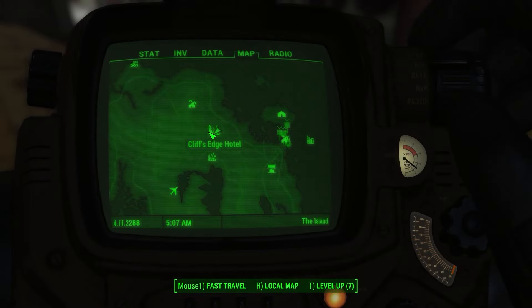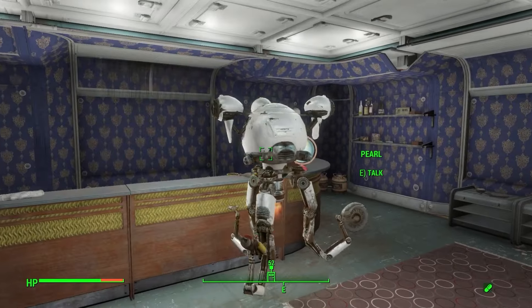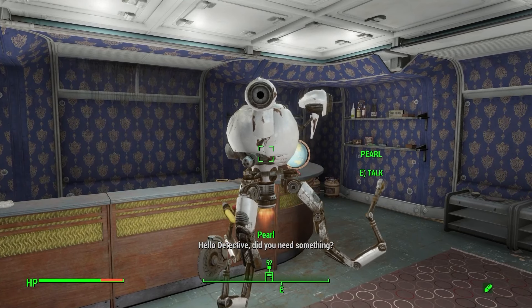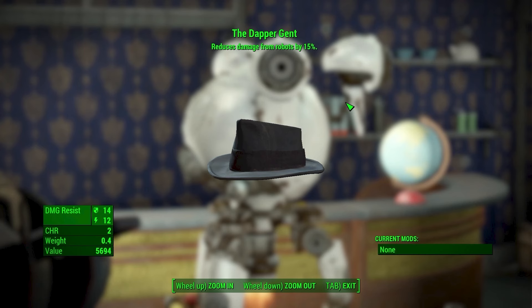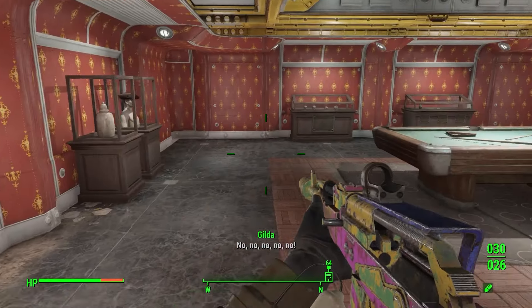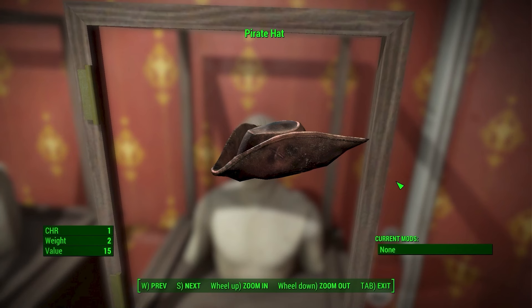The next clothing item can be found at Vault 118 in Far Harbor, hidden underneath the Cliff's Edge Hotel. When you get here, make your way to the vendor in the vault named Pearl and purchase the Dapper Gent hat. This legendary hat gives 2 charisma, 14 damage resistance, and 12 energy resistance, and comes with a perk that reduces damage from robots by 15%. While you're in Vault 118, you can also go into the display room and grab the pirate's hat, which increases your charisma by 1.